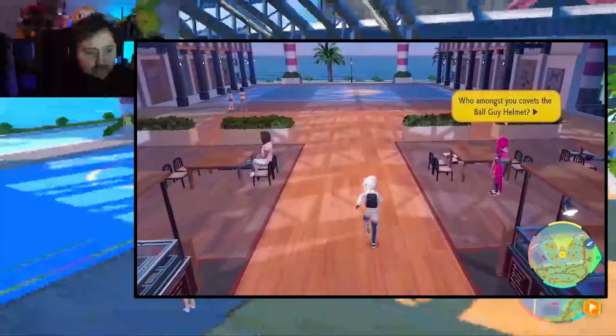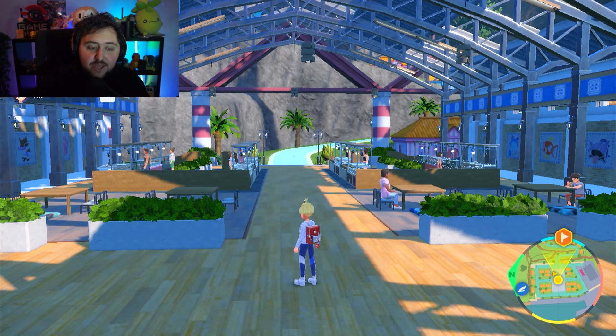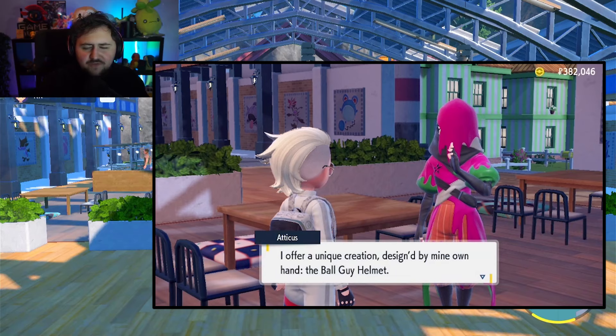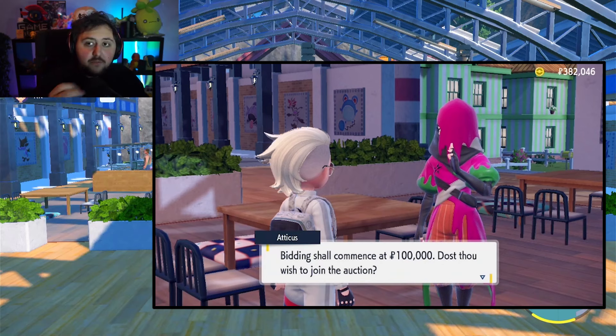It's all thanks to Kara from the Discord as well as from the streams who helped me find all this. He pretty much put together all the footage you're seeing on screen right now. All you got to do next is talk to Atticus, and what's going to happen is you're going to be doing an auction — similar to the specific mission you had to do for Kofu, the gym leader from Cascarafa, where you had to bid for different items.